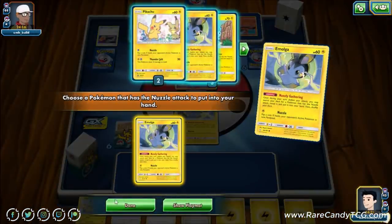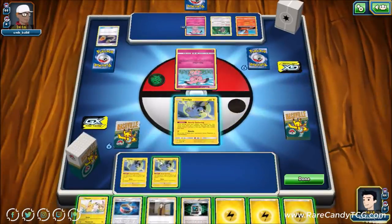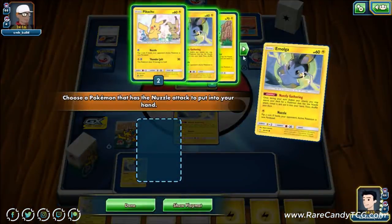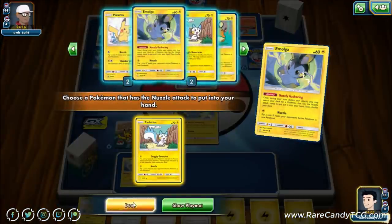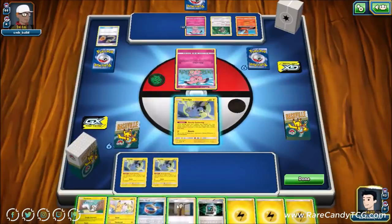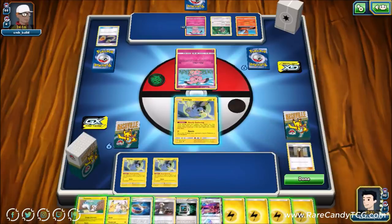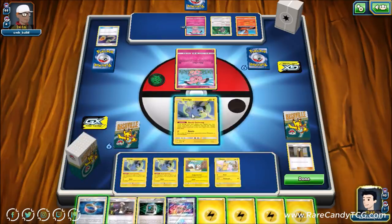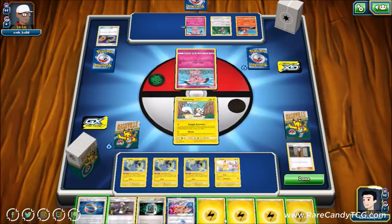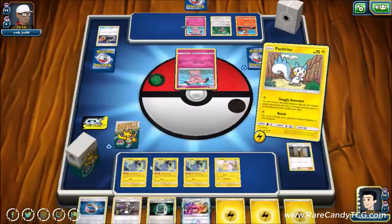Snubbull has 70 HP, so picking them off with Dedenne isn't really worth it here. We'll grab a few Emolgas, go for Nuzzle Gathering, and get Pachirisu. We'll use Looker first. We don't have another basic in hand, just in case our Pikachu gets knocked out, but nevertheless we do have the turn one Snuggly Generator, which is definitely an ideal first turn. Even without a draw supporter, we can thin some cards out of our deck.